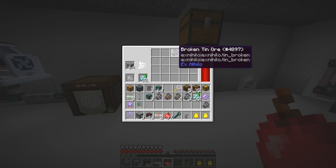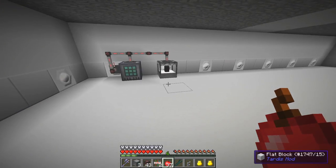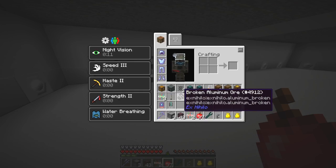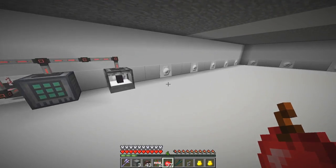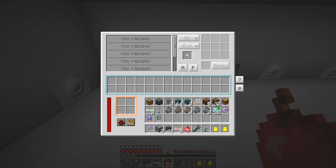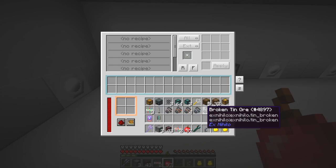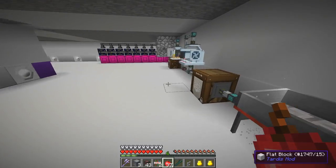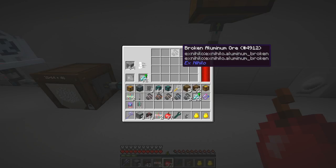We've got some silver and some other materials - how many do we have now? There should be seven different ores but we've only got five. I'll need to wait for those to come through. What am I missing? Gold and lead - we've got silver, tin, lead, and copper. We're still waiting for gold and lead to come through, so hopefully they'll come through fairly soon.